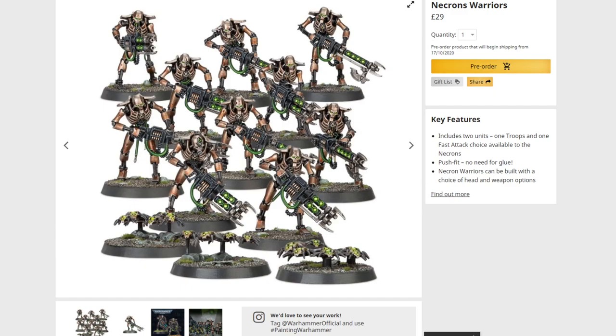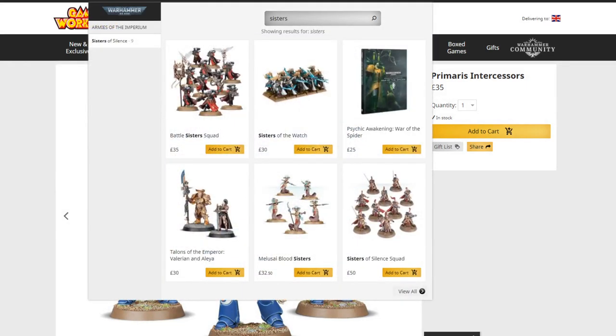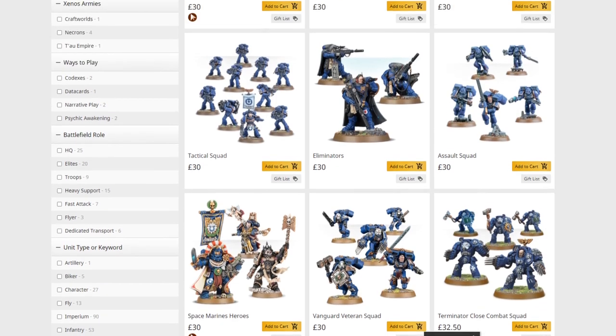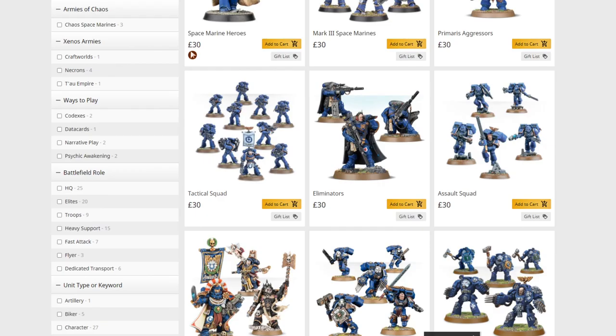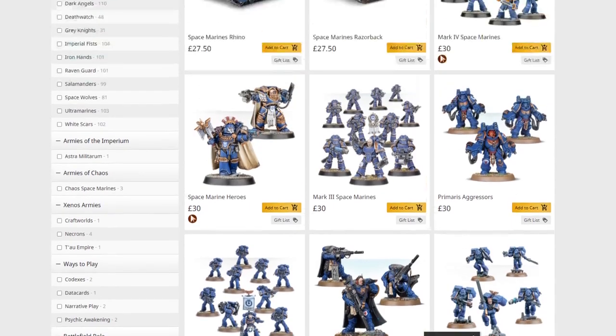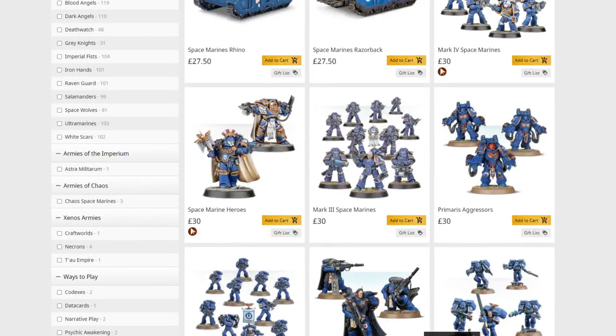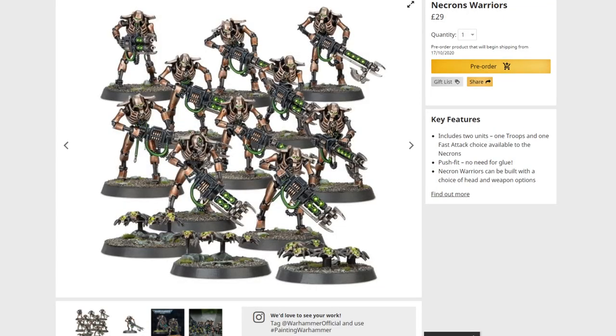How is that? Well, it's not bad. Primaris Intercessors are £35. If we take a look at Sisters, a Battle Sister Squad is £35. A Sisters of Silence Squad is £50. So compared to that, it's positively an absolute steal. If you want more Space Marine examples: Vanguard Veteran Squad, £30; Assault Squad, £30; Eliminators, £30; Tactical Squad, £30. There's a very consistent set of pricing going on there. So £29 for a Troops Choice — that is not bad, that is passable. It's not the worst price we've ever seen, let's be honest.